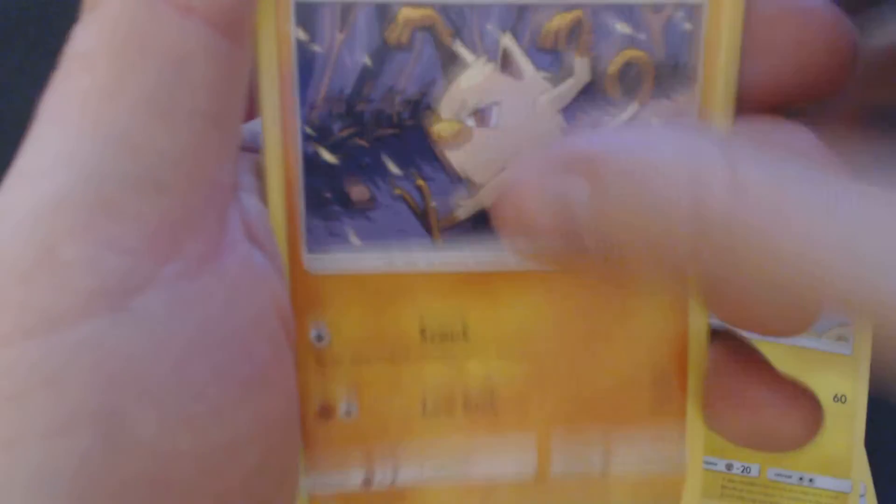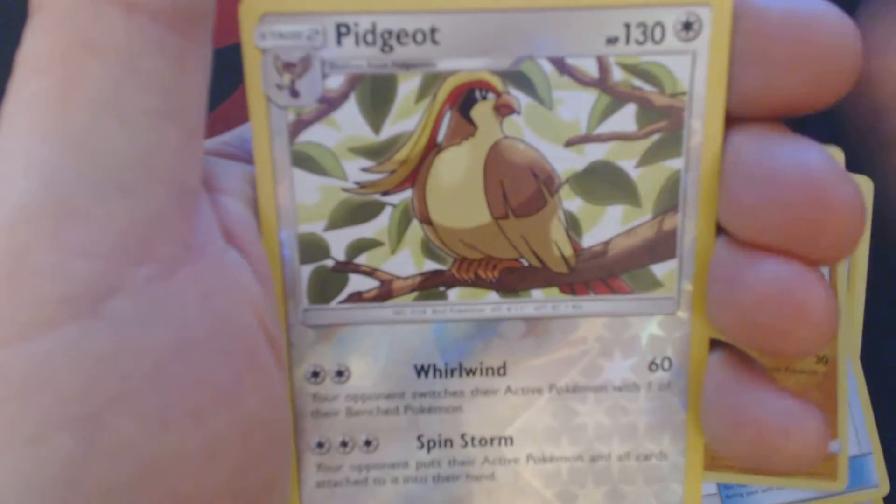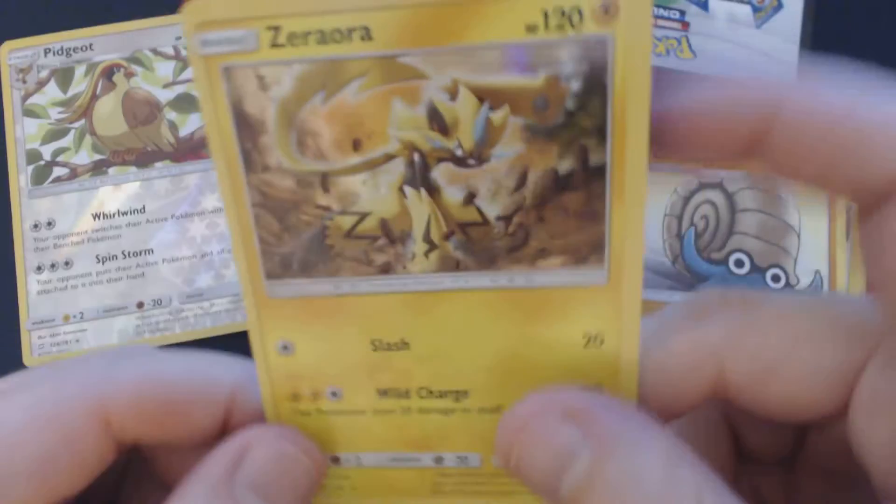Something interesting this way comes. We've got Psyduck, Vulpix, Ponyward, Alolan Geodude, Mankey, Grass Energy, Charmeleon, Water Memory, Omanyte, Reverse Hollow Pidgeot, and Holographic Zero Aura.